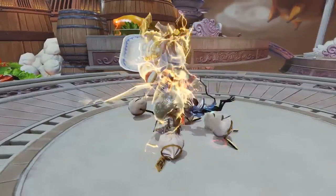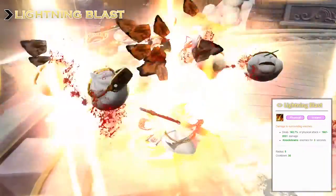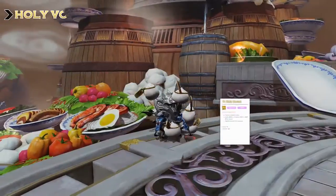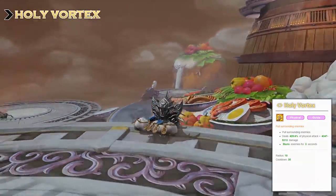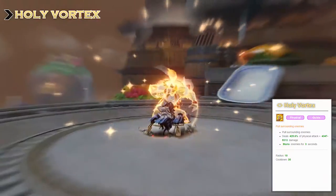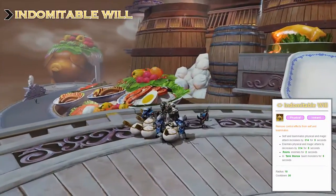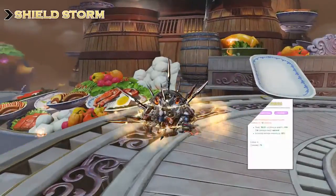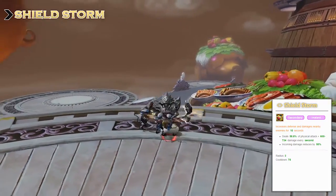Our God's Blessing skills are: Lightning Blast, which is an AOE knockdown; Holy Vortex, which is a mass pull that will be very important for us and also dazes the enemy; Indomitable Will, which is an AOE taunt — I don't really use it often. Instead I would recommend using Shield Storm, which is a great defense skill.